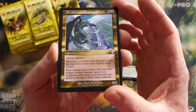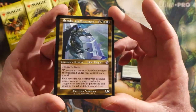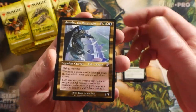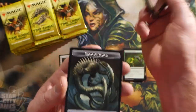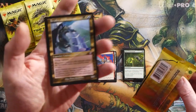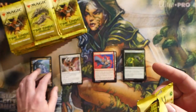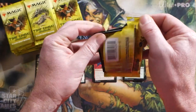We have an Arcades the Strategist in that good old-fashioned border. From what I understand, you get one of these old border reprints in every single pack. Kicking things off with Arcades the Strategist - pretty cool old border card. He was always kind of a mythic, and it's hard to tell with these because they have that time-shifted purpley logo. I think that's going to be on all of them, but we will see.